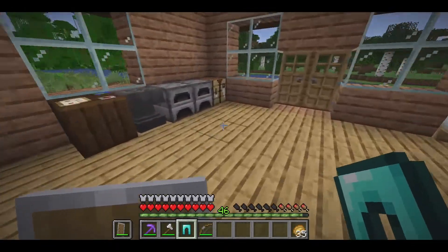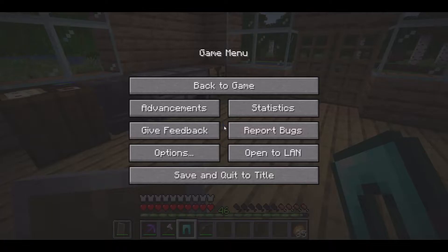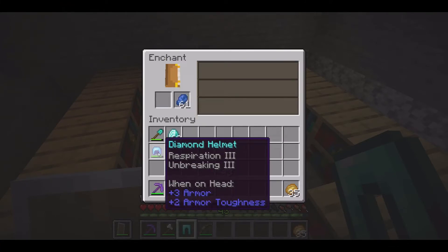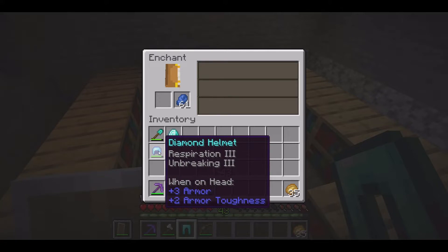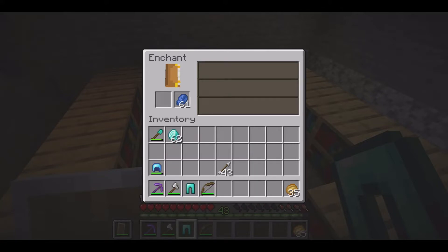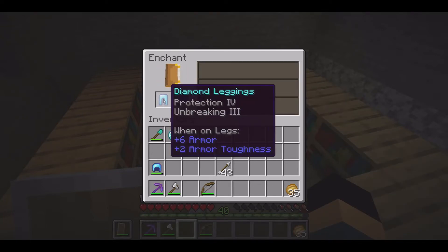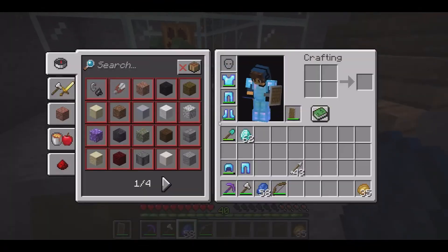Next up is our pants, which has Blast Protection 4. I know it's good, but I'd rather just have regular Protection to protect against all damage sources. I craft a helmet with Unbreaking 3 and it gets Respiration 3 — one of the ones I was going for to eliminate dying underwater. We can put Mending on that and get Protection 4 from a book, so the helmet is basically done. For the legs, we got Protection 4 and Unbreaking 3 — exactly what we want. We can just throw Mending on those legs and they are completed.